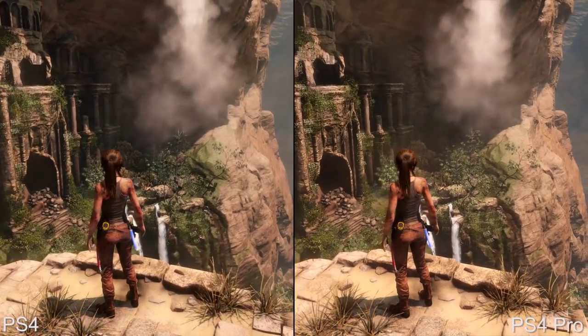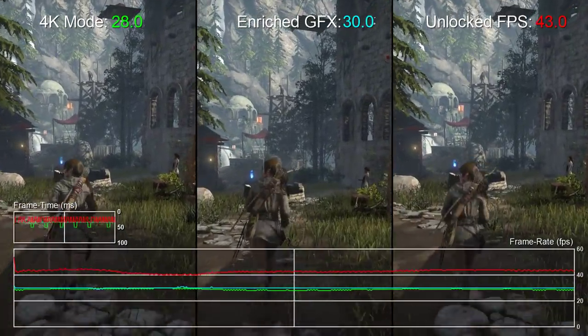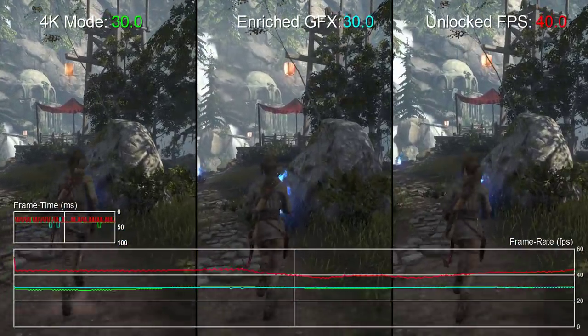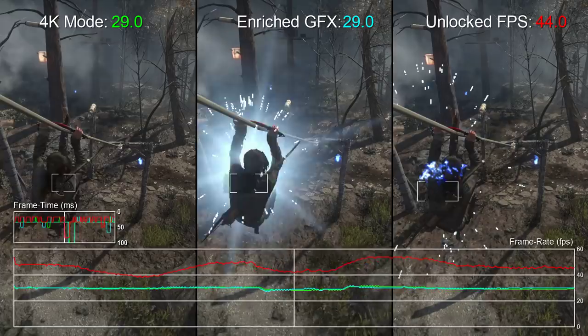In the Pro review I was also impressed with Rise of the Tomb Raider, but the more we've played through the game the more issues seem to be arising. In the village stage — one of the most demanding in the game — on base PS4 we get a locked 1080p 30 with consistent frame pacing. On Pro, the 4K mode drops a few frames here and there, and while the enhanced visual preset does deliver 30fps, frame pacing isn't right, causing unwelcome judder. The unlocked mode works as intended but consistency isn't maintained. Right now only the base PS4 is actually offering a locked, consistent 1080p 30 experience.